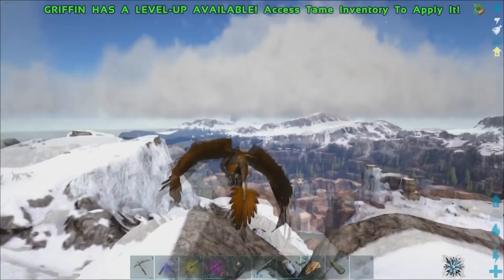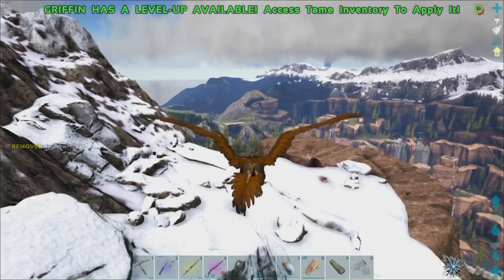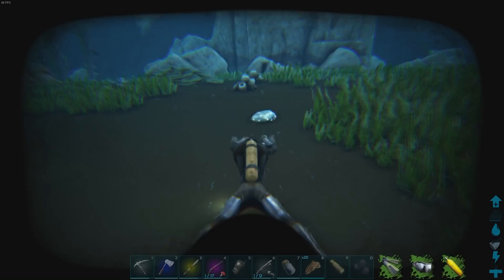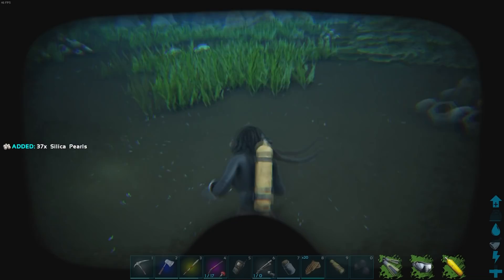Let's see how many otter fishing trips it would take to get some black pearls. One thing about the otter — since it's getting silica pearls for you, you might think it'll also harvest these oyster shells. So if you were in some shallow water you could toss your otter off and get them. But notice he doesn't get them at all.